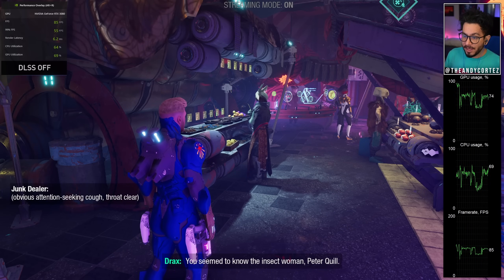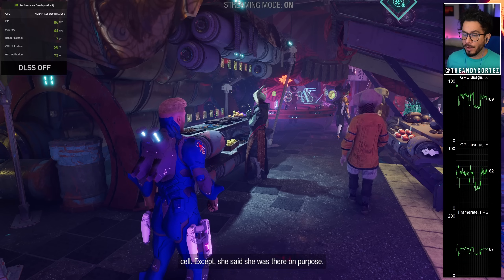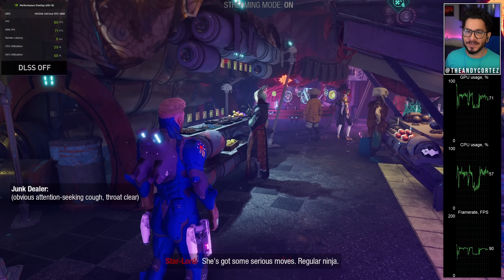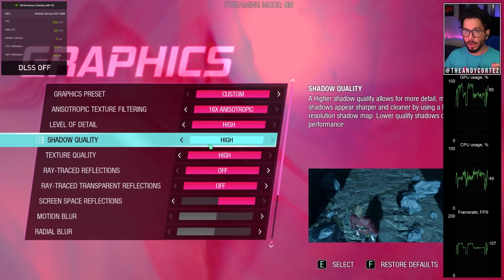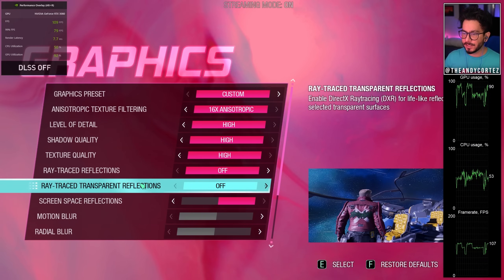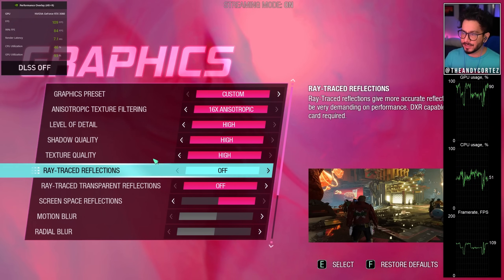So let's get into it. I think Marvel's Guardians of the Galaxy is one of the better recent examples of not only what great optimization can do for a video game, but just how NVIDIA's DLSS and ray tracing can show a lot of those benefits. So let's check it out. I am currently running Guardians of the Galaxy on ultra settings, except for motion blur and radial blur, which I have off — personal preference. I'm a nerd for this sort of stuff. I love any sort of visual changes that we can show off.